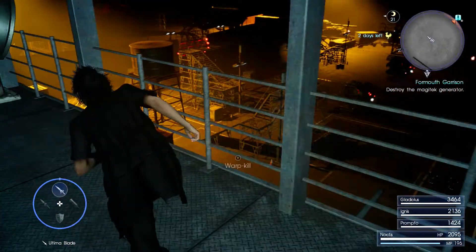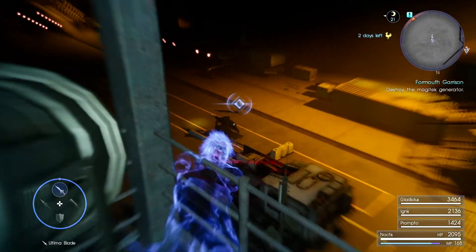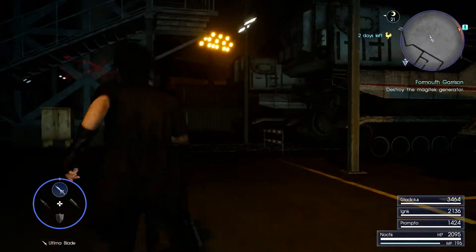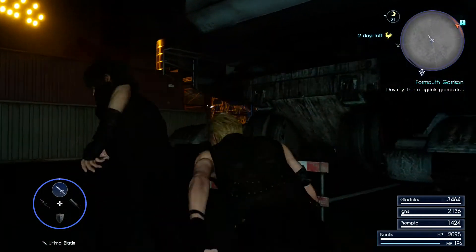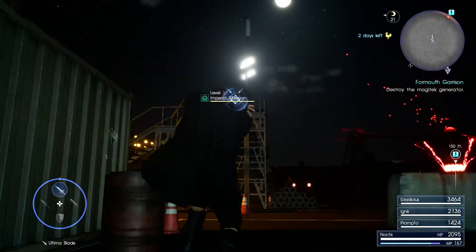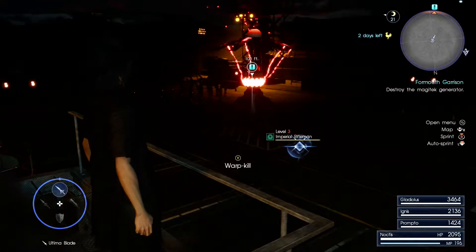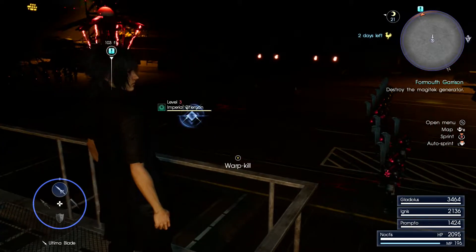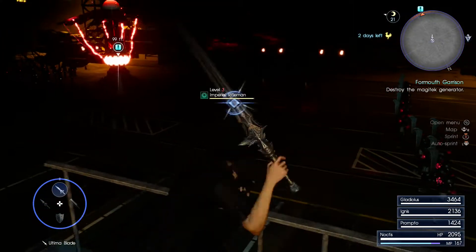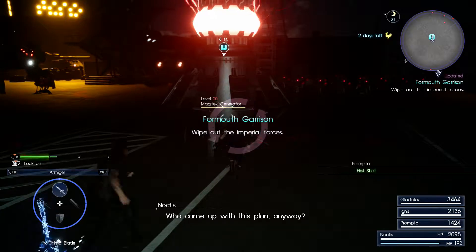We'll deal with the turret guy. First take out this guy since he's far enough, then fall back and aim for the person at the turret. Turrets are always a total pain so we always have to get rid of them. Bingo — suckers. I think there are two guys around here. We woke up the whole entire crew. Might as well destroy the machine while we have a chance — boom. We were actually doing good until that one soldier turned around. There's too many of them.